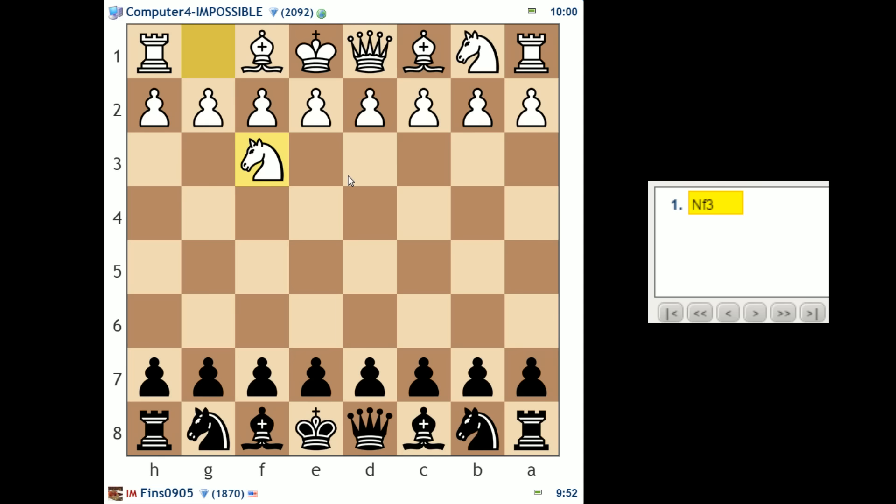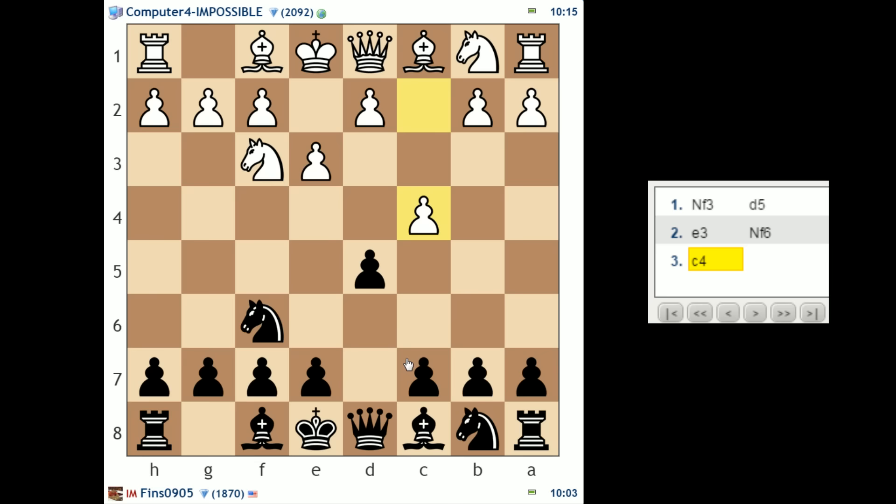Hey guys, this is Jon, and I'm back for more punishment against Computer 4 Impossible on Chess.com. The computer's white, it opens with Knight F3, I'm going to play D5. I've had time to lick my wounds, having lost to Computer 4 Impossible the last couple times. I'm optimistic though, I feel sharp today. I feel like I'm in good form to take on the mighty engine.